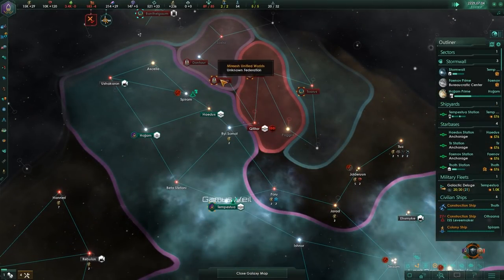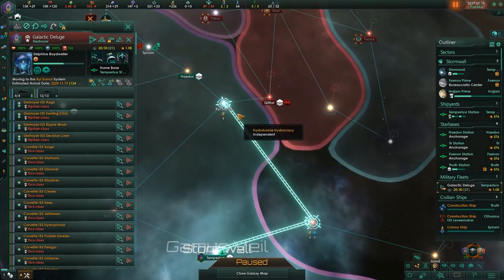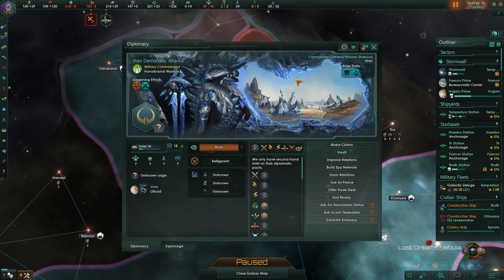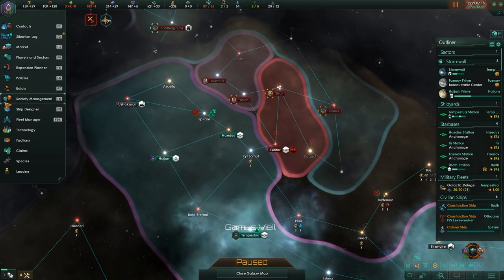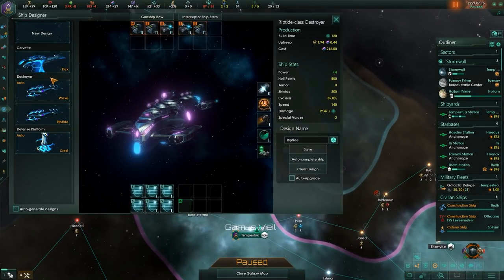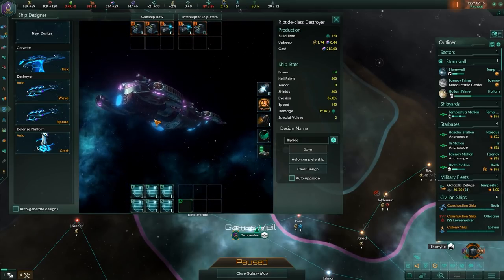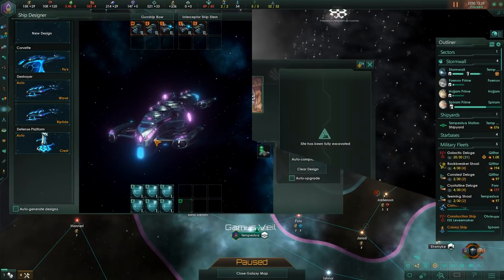The AI has apparently decided to declare war on me. We have a few ships available for defense. I'm hoping they're probably not going to be that strong, but they do have a federation amongst themselves, so that's part of the problem. Let's take a look at that ship designer — here is our destroyer. That thing looks pretty cool and slick. I love the look of these new ships.